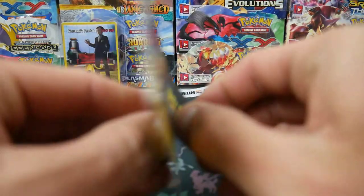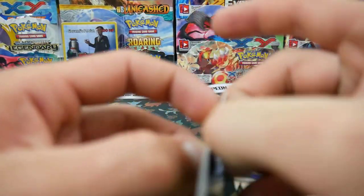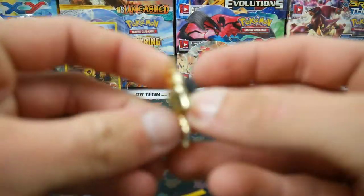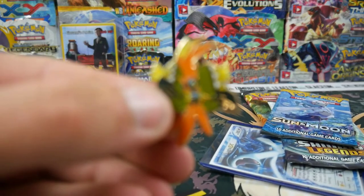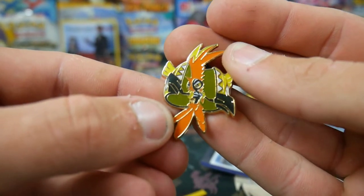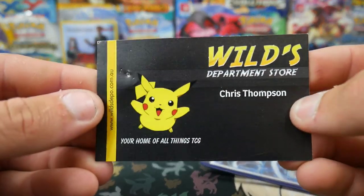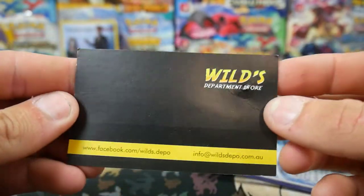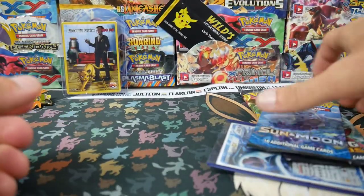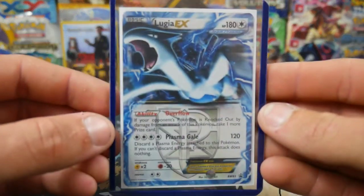There's the pin. We got a Tapu Koko pin. I'm not sure what set this came from. The Tapu Koko pin right there - cool. And then that's obviously Wilds Department Store. Chris Thompson, absolute legend of a bloke right there. That is so awesome. He's been a longtime sponsor of the channel, honestly a really, really longtime sponsor.